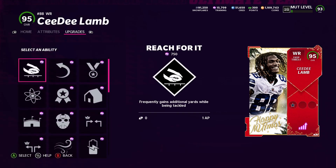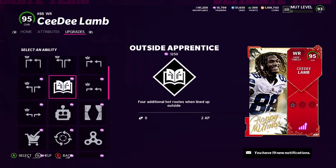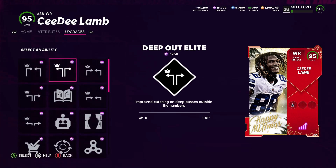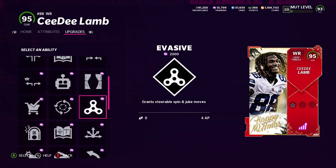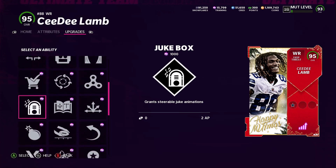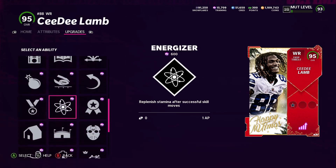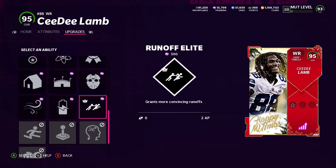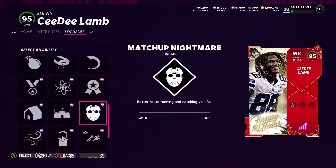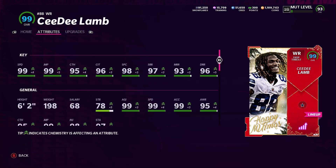Second tier abilities he's gonna get everything he got on the first tier — I figured they would have added a few extra ones but they didn't. His third tier is where he gets the most: Deep In Elite, Deep Out Elite, Mid In Elite, Short In Elite, Outside Apprentice, Mid Out Elite, Short Out Elite, Slot-O-Matic, Closer, Evasive, Spin Cycle, Grab and Go, Jukebox, Slot Apprentice, Route Technician, Comeback, Reach For It, Red Zone Threat, Return Man, Energizer, Clutch, and everything from first and second tier — plus Runoff Elite was added on the third tier, which grants more convincing runoffs.